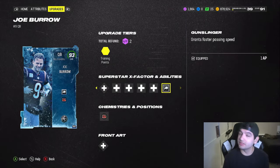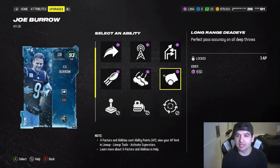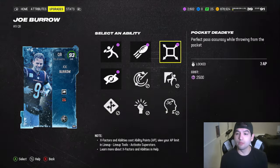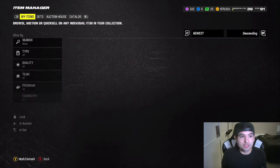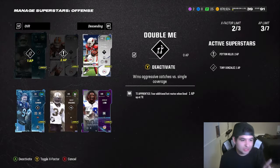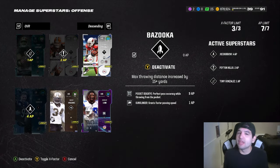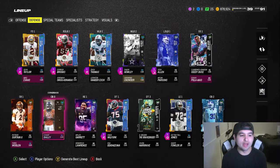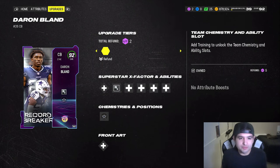For his abilities, he gets Gunslinger from 1 AP, so we're gonna slap that on immediately. To be honest, I've never used Gunslinger before - it's the first time I'm using it. I really want to use Pocket Deadeye because I chill in the pocket so much. For 2,500 training we're going to add Pocket Deadeye. So we're good to go - activating his abilities and X-Factor: Bazooka, Pocket Deadeye, and Gunslinger. Before we get online, I went ahead and picked up Deron Bland for our theme team.